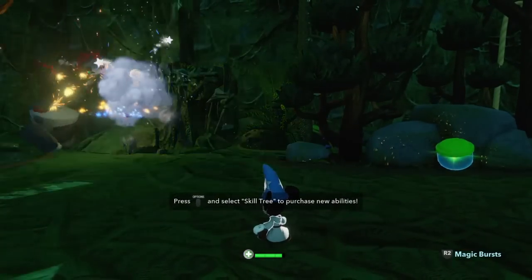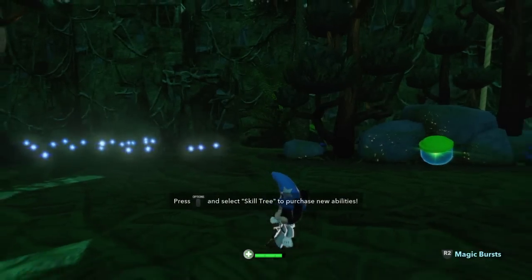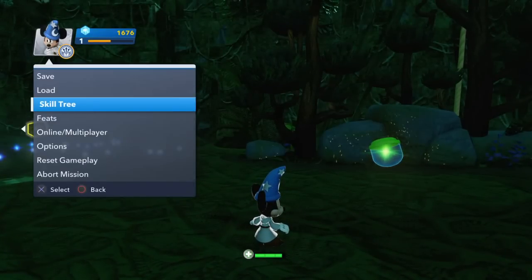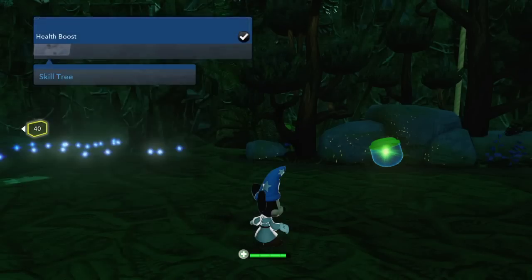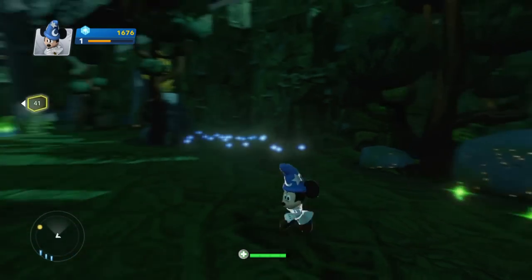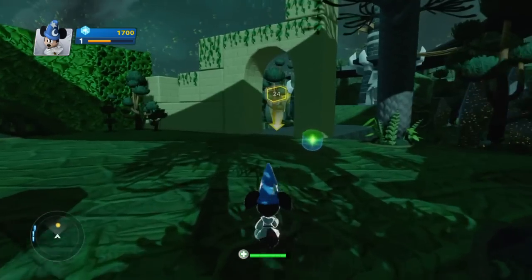You've upgraded your character to the next level. Green Sparks will heal your character. Collect Green Sparks and Spark Capsules when your health is running low.